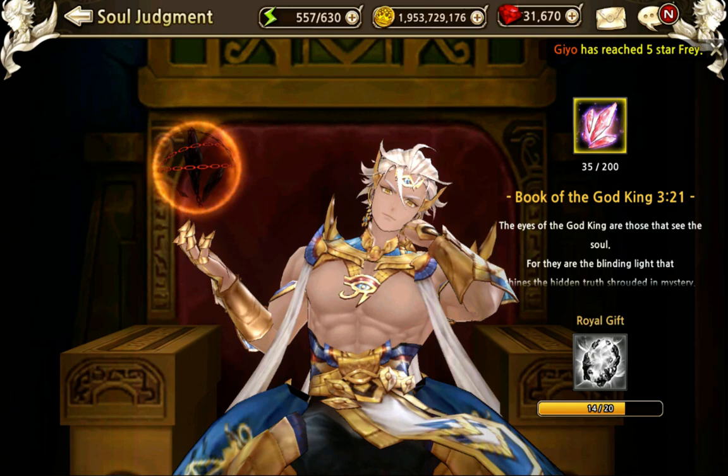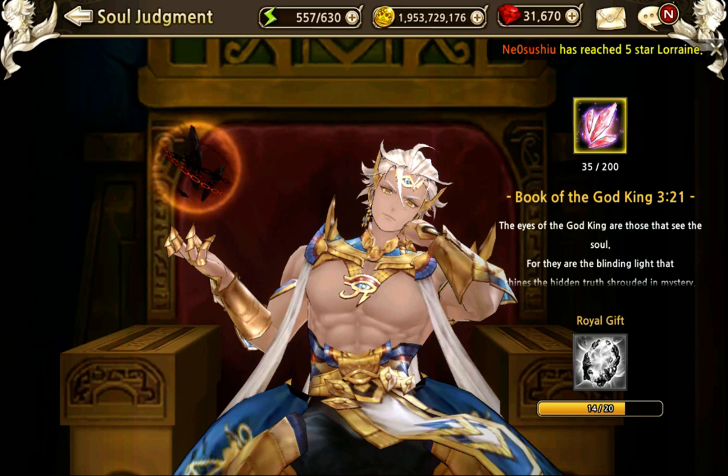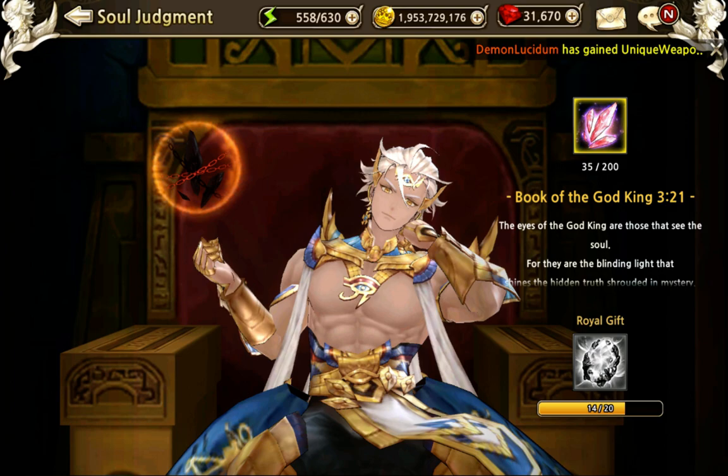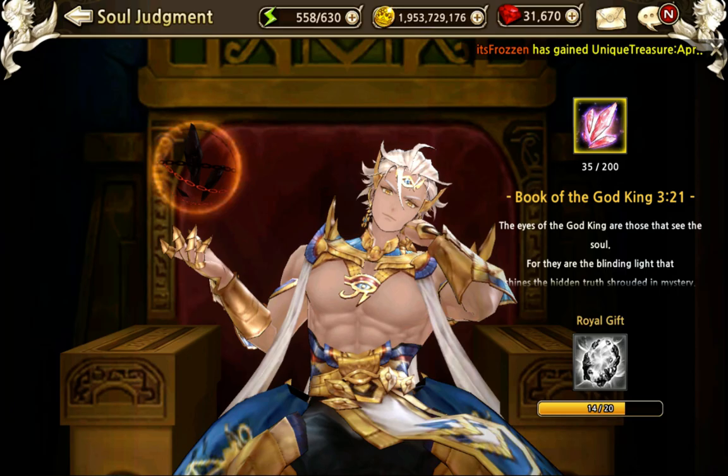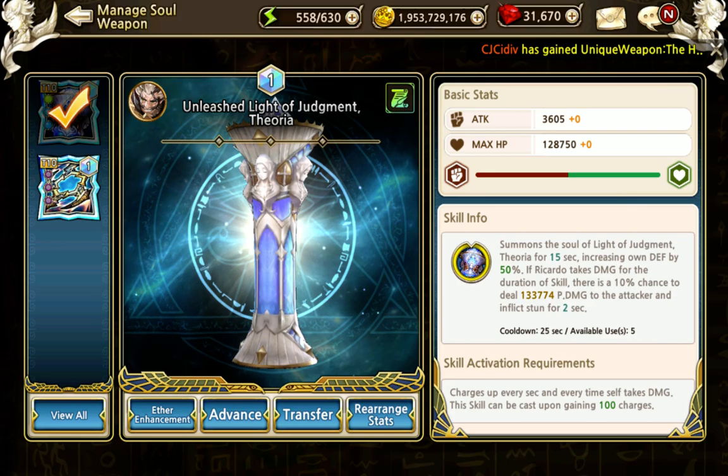There is also a royal gift pity mechanic. If you do 20 soul judgments — so 4,000 of these fragments — then you will get a royal gift, which is a random soul that you can use. So if you run the stages a lot, you can get them. Here you can manage your unique weapon with the soul update: ether enhancement, which we've already checked, and you can advance them.